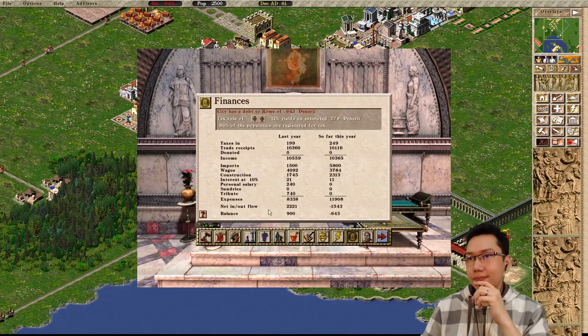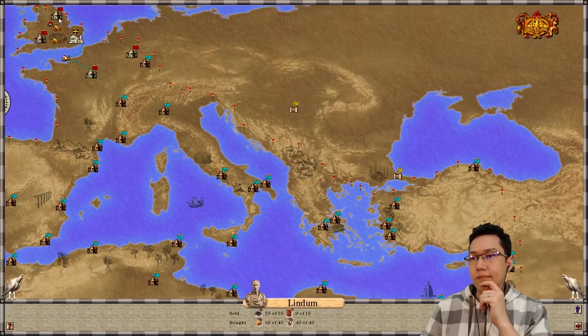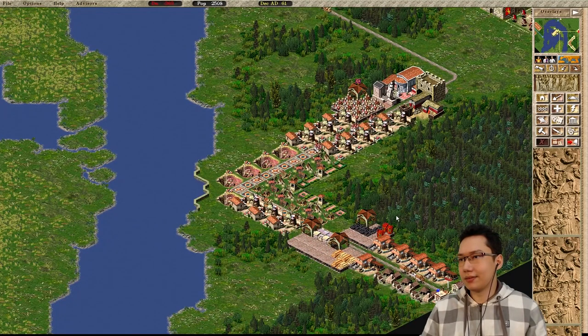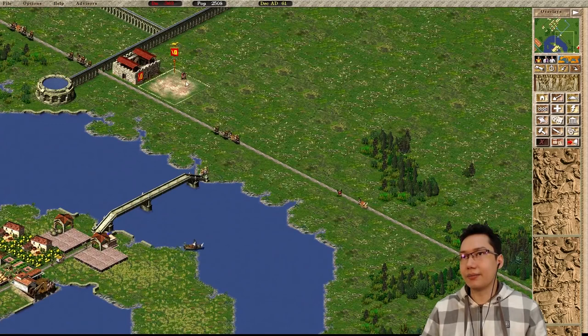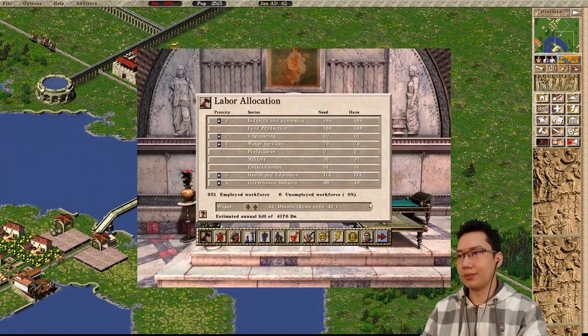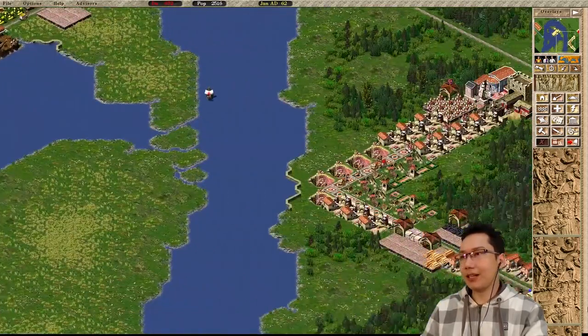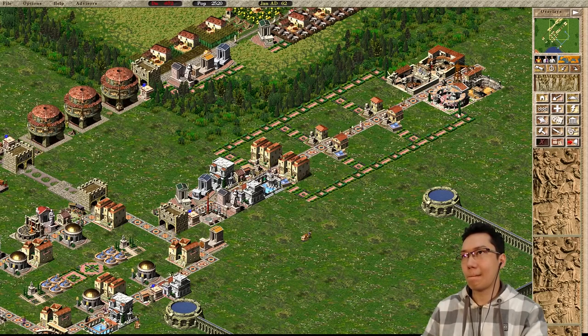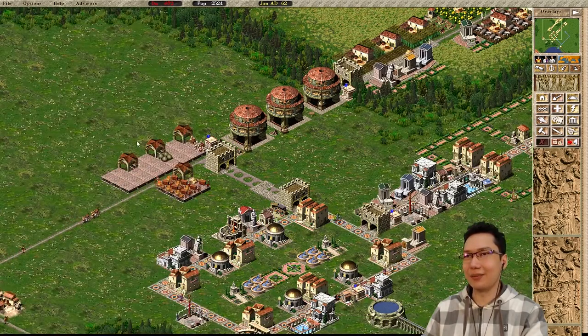Let me check exports at end of year - taxes in, trade receipts, imports, expenses, balance. Do people still idolize me as a god? 16% taxes. Some of our weapons are now going to be going to legionnaires. How's our employment? Six unemployed workforce - fantastic. We're just trying to maintain our imports. Is this still desirability problems? It's January - that does affect our favor. We gotta be careful of that.